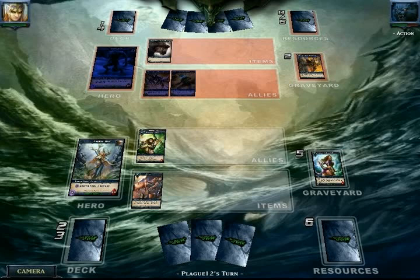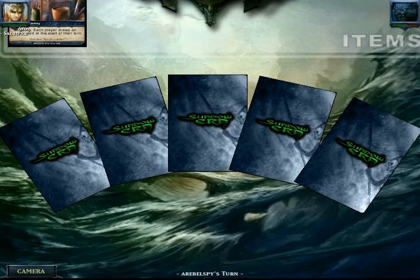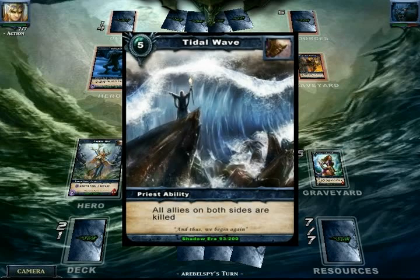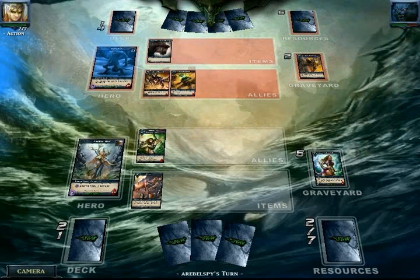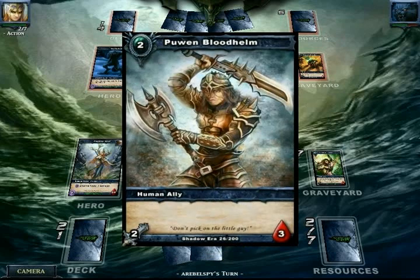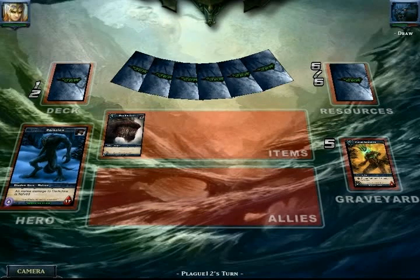I've got to find it. I've got four Tidal Waves and I haven't sacrificed any at this point, and we've got a Bazaar on the table. So I should hopefully be able to find a Tidal Wave quickly. I do not remember this game well — it was played three, four, or five days ago. But I do find a Tidal Wave, and that's exactly what I needed.